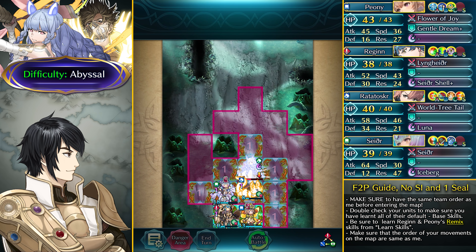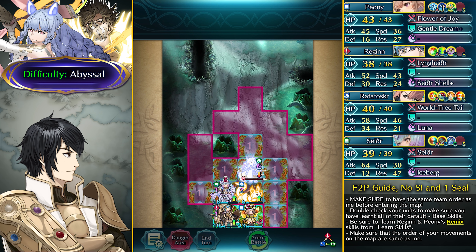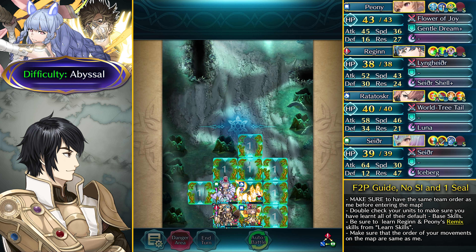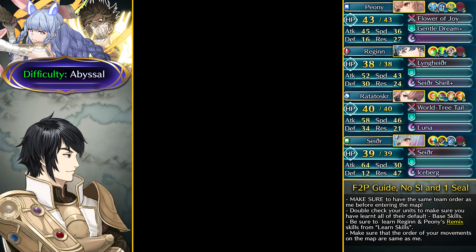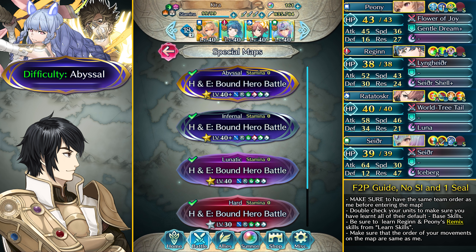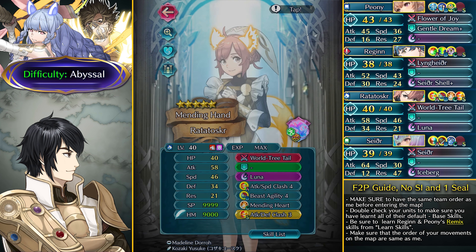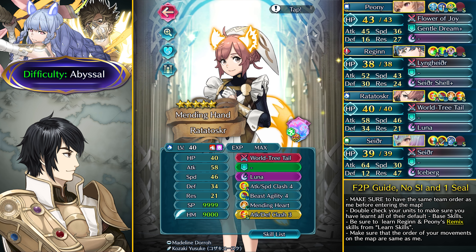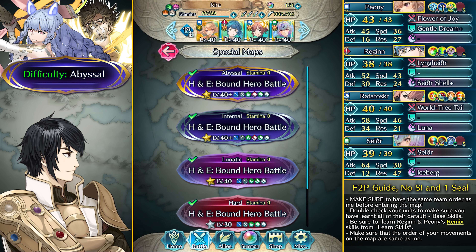Haythrin won't have the majority of her weapon active and Ratatoskr deals with her again in the enemy phase, even on Abyssal difficulty. That is the Abyssal map — definitely really challenging for the free-to-play team but Ratatoskr just clutches it out. If you have any trouble following this guide let me know in the comments. Keep the HP threshold in mind and Ratatoskr will be disposing of Haythrin, which is really good.